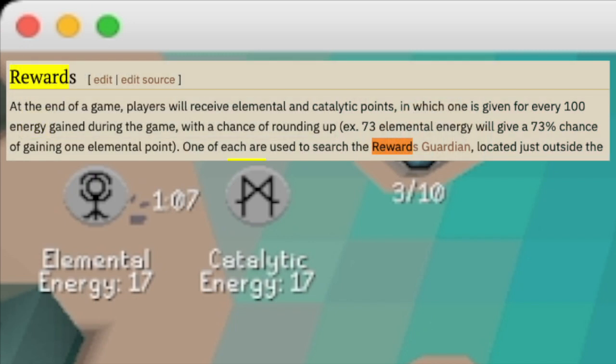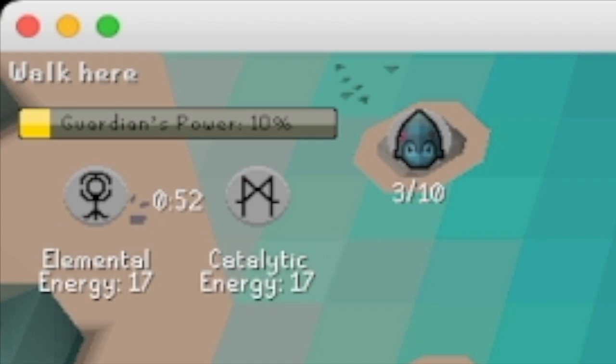So if you finish a game and you only have 300 points in both catalyst and elemental, you get three pools. But if you get more than that — let's say you get 400 and 200 — those points do stick. So the next game you might want to get 200 and 400 to balance it out.